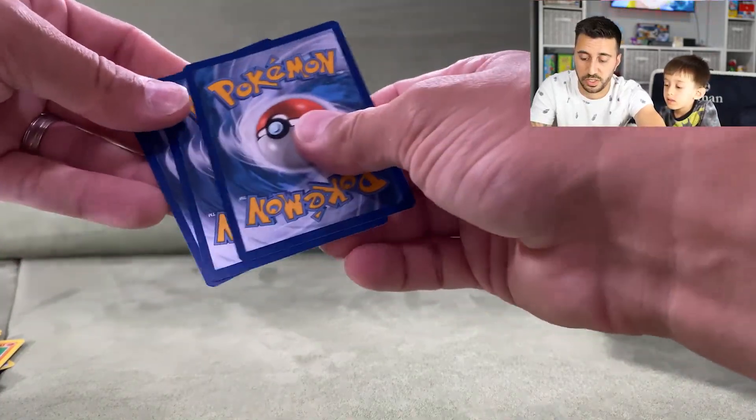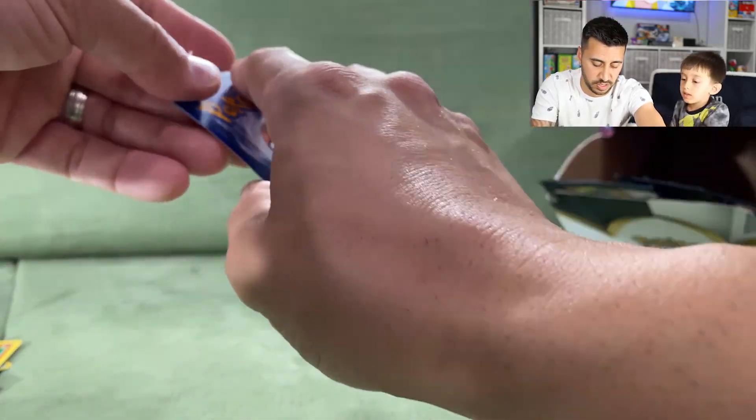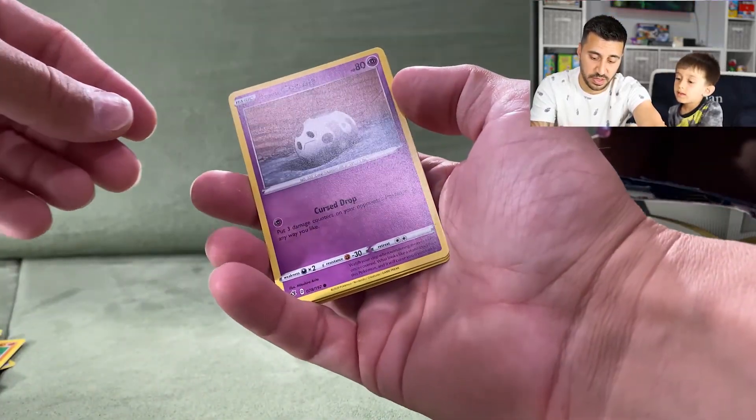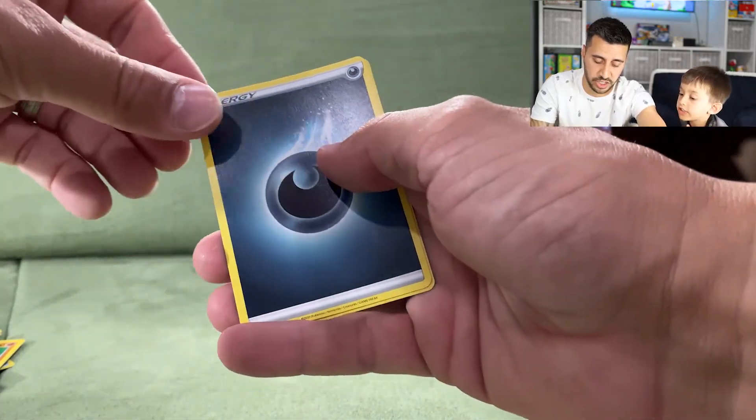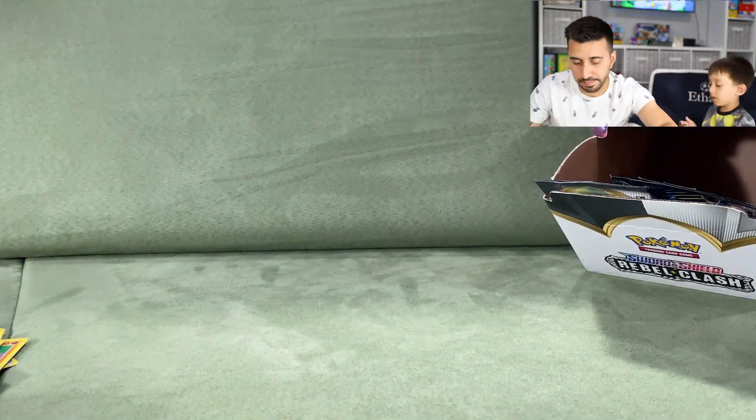Next pack: a Galarian Corsola, a Dark Energy, and a Litwick.